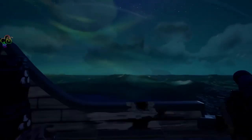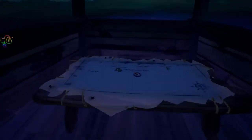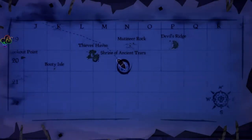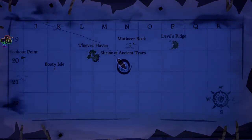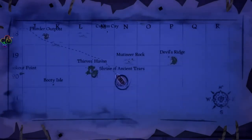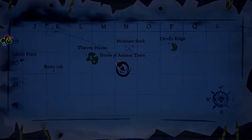Our final location will be the Shrine of Ancient Tears. Location on the map: 20N. There are three routes. The first route can be accomplished with double gunning. The second and third can only be done with a sword.